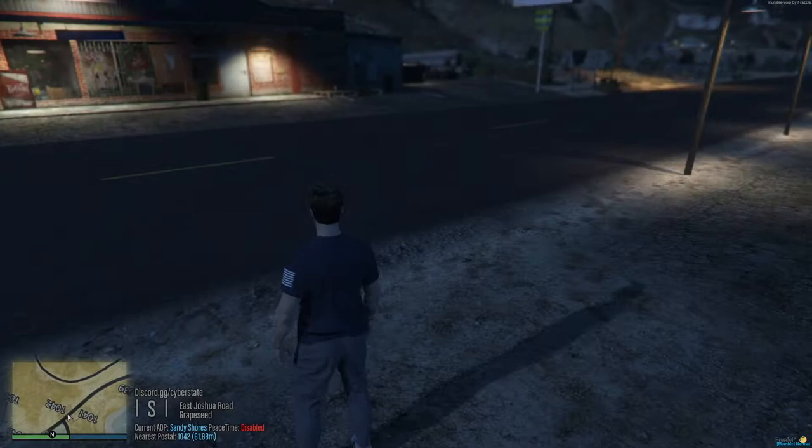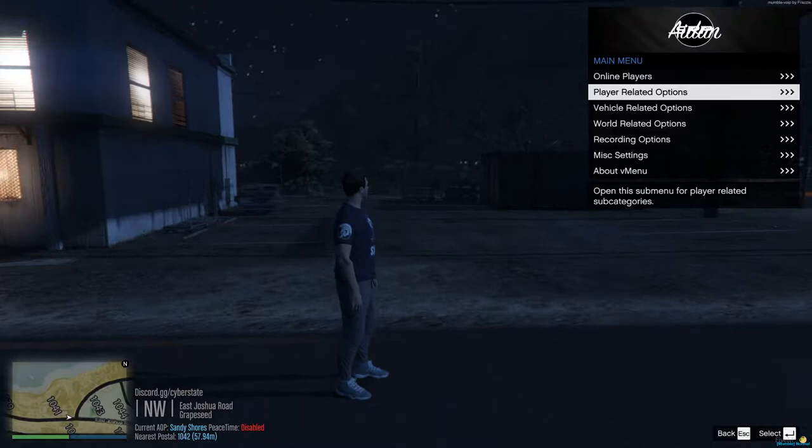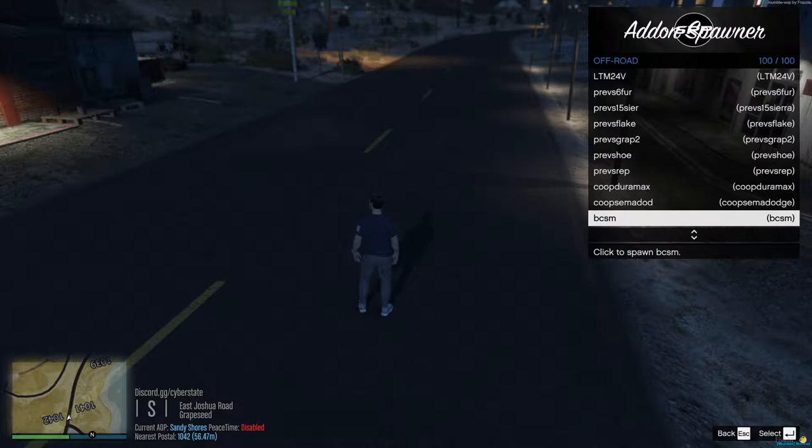Hey, what's going on guys. Today in this video I'm gonna teach you how to spawn in trucks, attach trailers, and then attach vehicles and boats to said trailers. The very first thing is to open up V-menu — all keybinds will be in the description. Once inside the menu, go to vehicle spawner and make sure 'replace previous vehicle' is unticked.